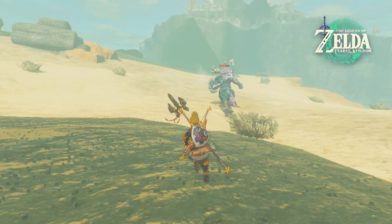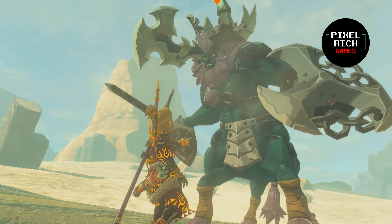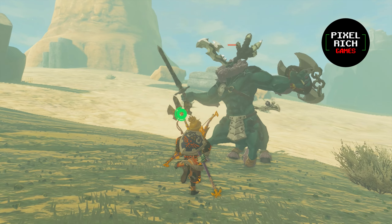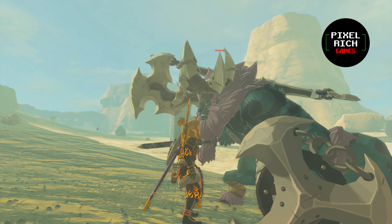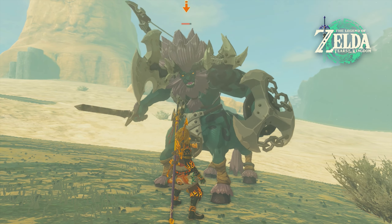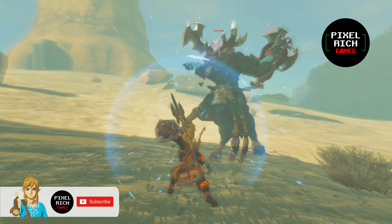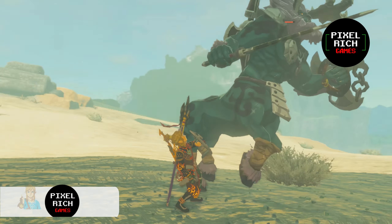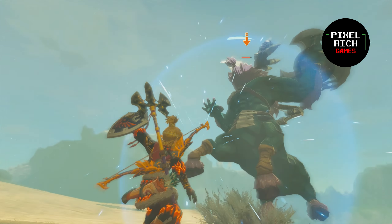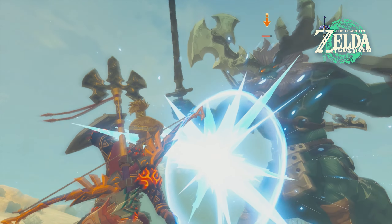The first and most important thing to learn is to know your enemy. I practice this with a Lynel just because I'm more used to their moves. From my own testing, I don't think this can be done with all Lynel attacks — if the attack puts Link off balance, you can't SBR it. So instead of trying to learn with everything my practice partner throws at me, I singled out a specific attack that I know doesn't knock me back.